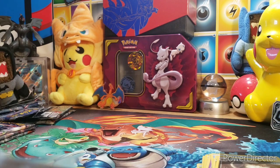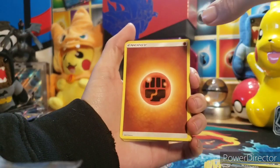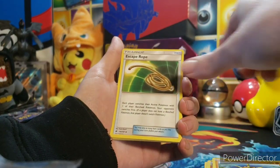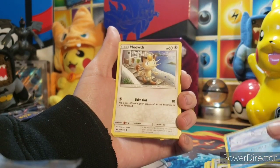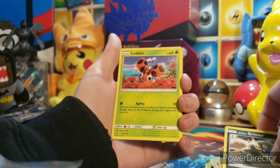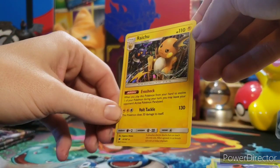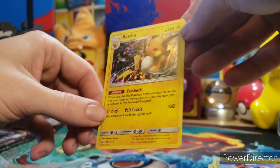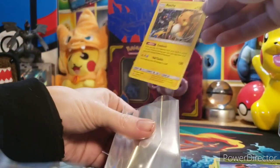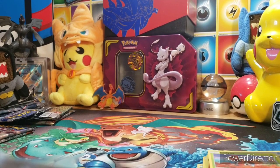Next pack, four from the back. We got a fighting energy this time — not a steel energy. Ribombee, Solrock, Escape Rope, Alolan Vulpix, Meowth, Riolu, Alolan Grimer, Ladybug, reverse Marill. And a foil Raichu — just like last video! That's dope. I play this one in the game because it's actually pretty good to evolve your Pikachu and just be able to paralyze your opponent's Pokemon. We'll go ahead and sleeve this guy up and he'll go into my binder.